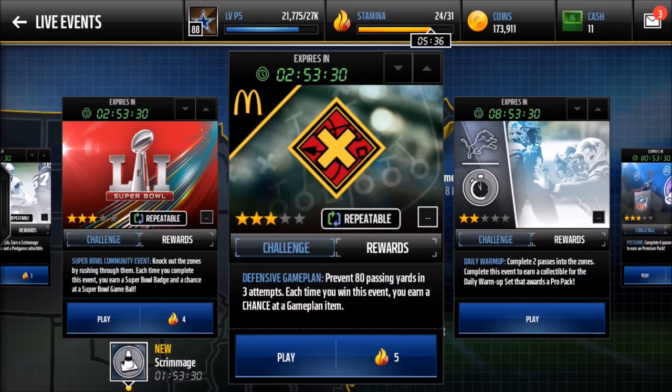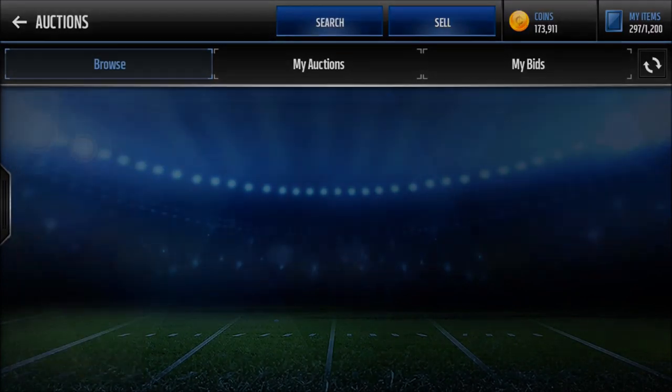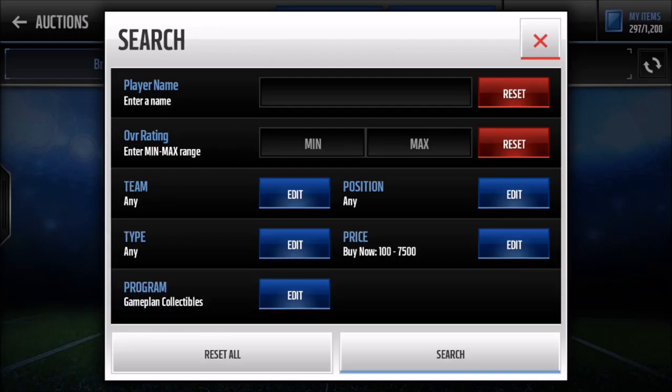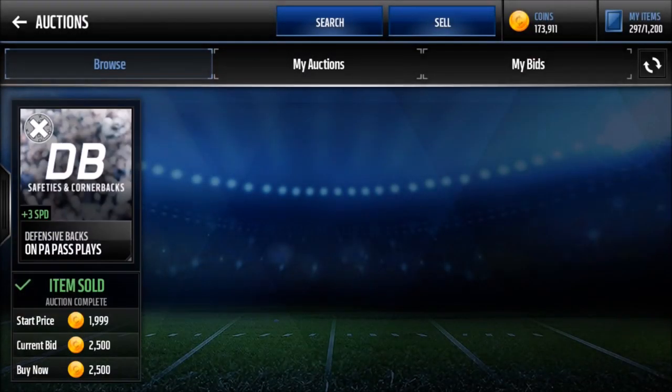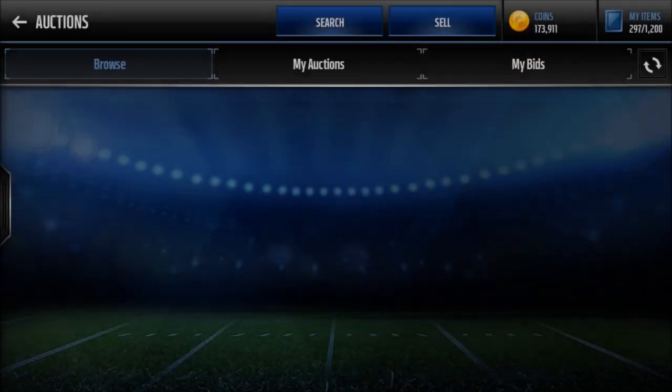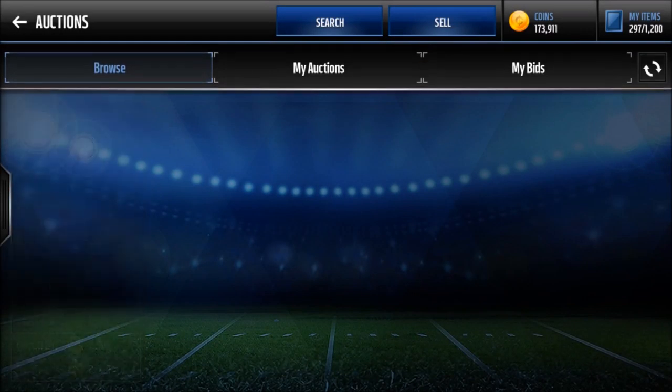Another way to spot investments is through live events. Today this defensive game plan live event came out, and this is perfect because game plans are worth a lot. People are going to be pulling bronze and silver game plans and putting them up cheap. This isn't even a hard filter — search game plans for around 7,500 silver and look at that, they dropped to like 2,500. This morning I got three for about a thousand each, and they'll eventually rise to like 17k no matter what.